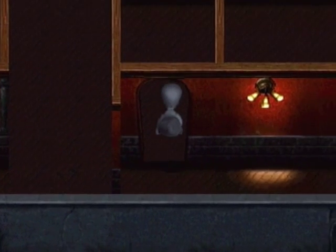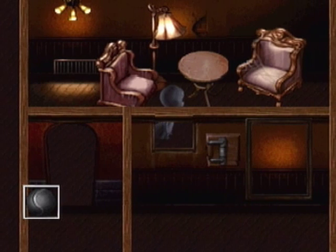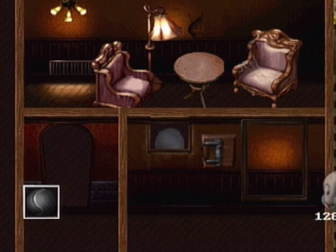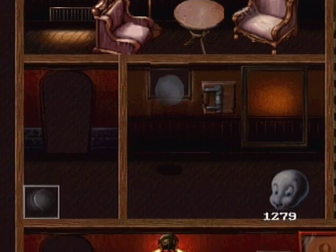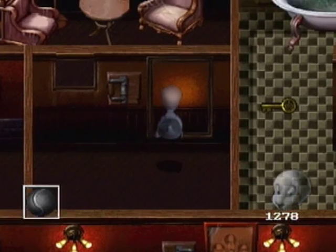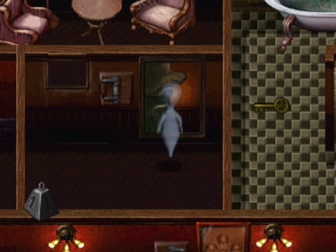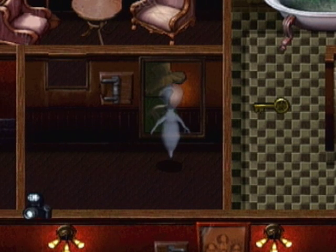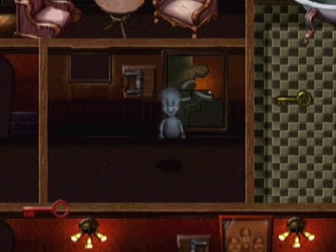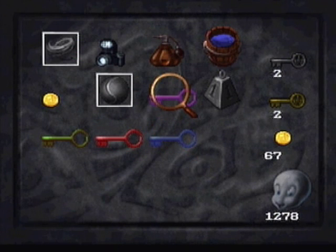We want to head to the right here and then use ball form to bounce through this square. As you can see there's the picture frame for our latest picture, and also a switch. If we go into our inventory and put the bits of the picture in, you can see it's forming something but we need the last piece. So let's pull this switch and go find it.